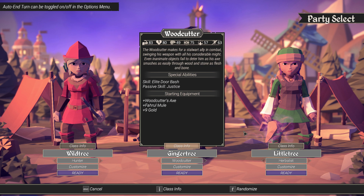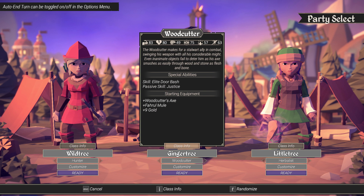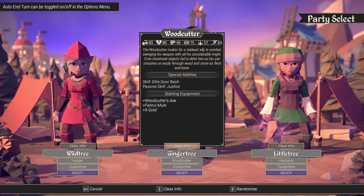How does the game describe the woodcutter? Well, this is what it actually says: 'The woodcutter makes for a stalwart ally in combat, swinging his weapon with all of his considerable might. He is pretty strong — even inanimate objects fail to deter him as his axe matches easily through wood and stone and flesh and bone.' Yeah, that's true.